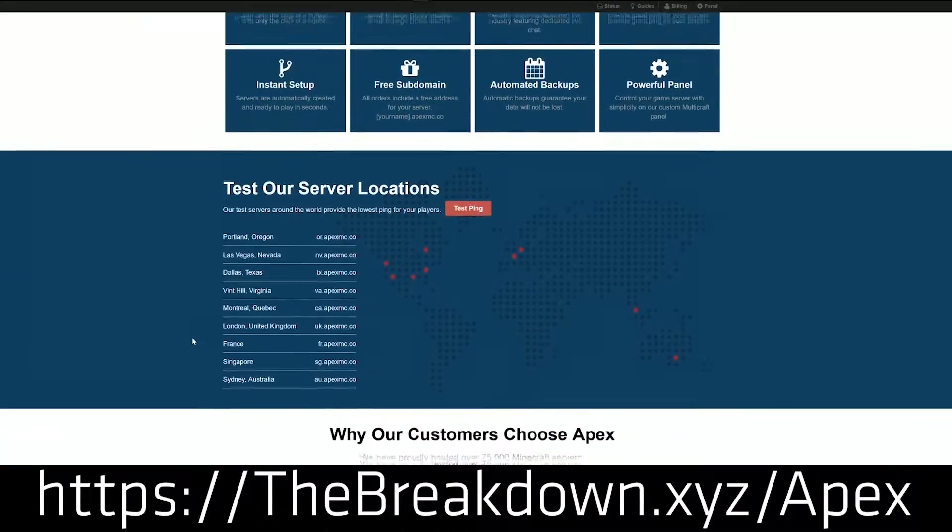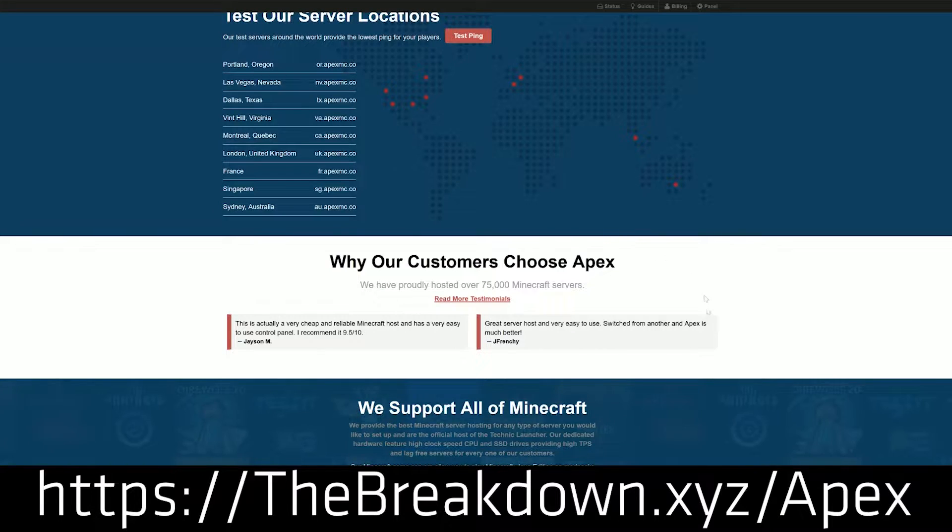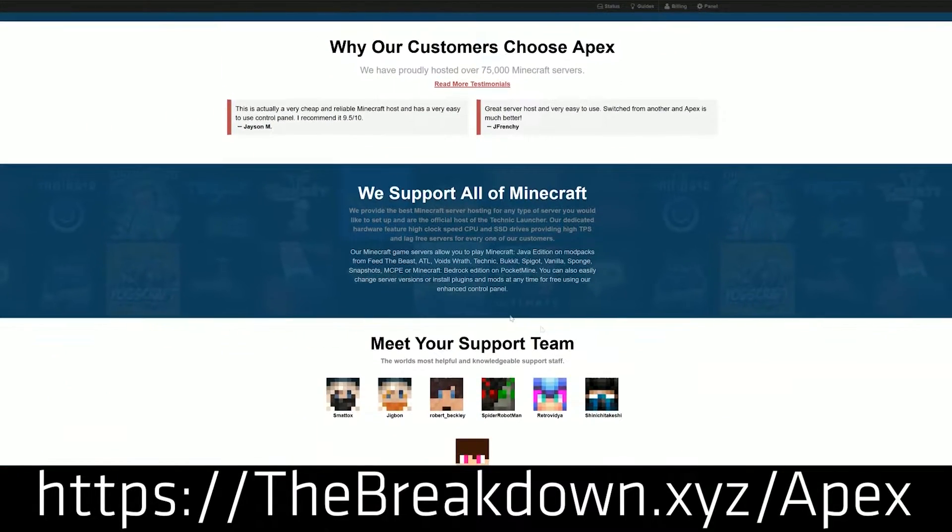You can give the Apex Minecraft Hosting IP address out to anybody and everybody, because it's not your IP address and it's set up to have public servers. Like our server, play.breakdowncraft.com — which you can check out in the description down below — that is all hosted on Apex Minecraft Hosting.